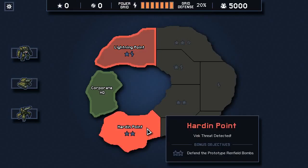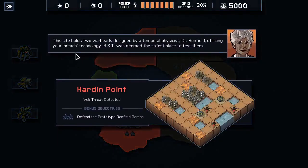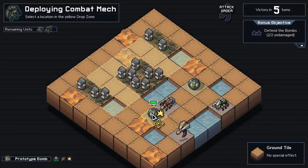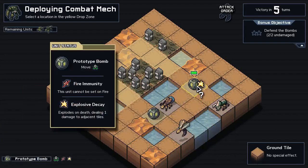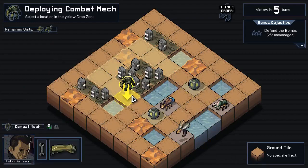We can go to a hardened point and defend the prototype Renfield bombs. Let's try that just because it looks hard enough. 'This site holds two warheads designed by temporal physicist Dr. Renfield.' RST was deemed the safest place to test them. The bombs cannot be set on fire and deal one damage to adjacent tiles when destroyed, so not super exciting.